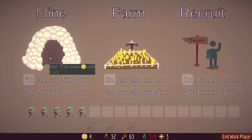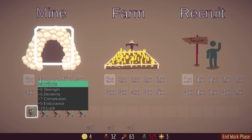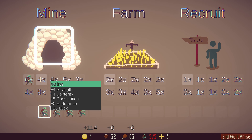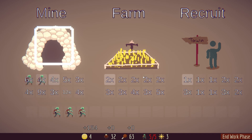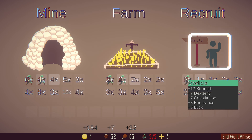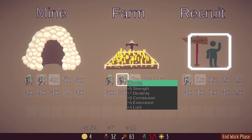Transitioning over to the work phase — we've got five guys now. We'll put our best luck worker up front, and look: $114 for that one since we had so much luck. We need a little bit of food, maybe a little bit of recruitment, so we'll spend our workers here. Our endurance isn't very good so we're not farming particularly well, but we've got enough food, enough workers, and enough money.